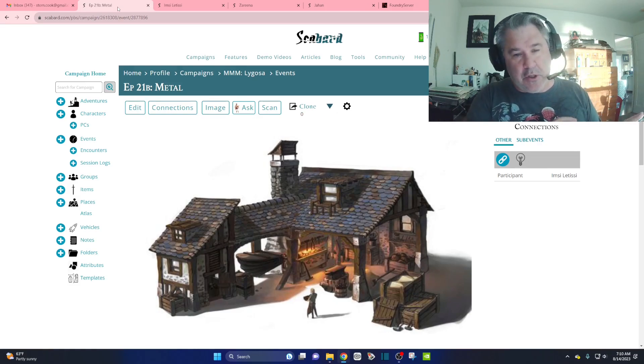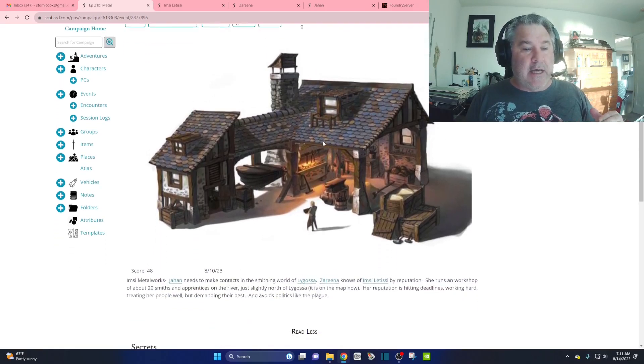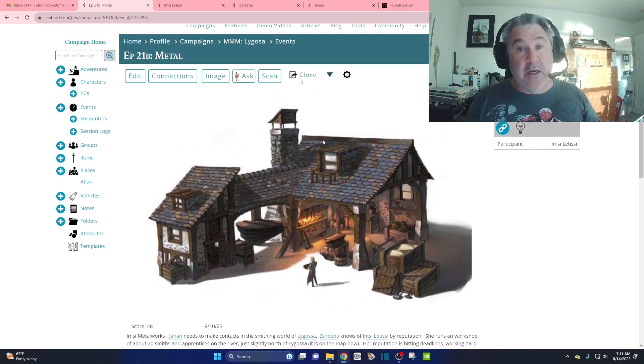He has three talents dedicated to smithing — this is a Conan 2D20 game — so I wanted to do something about that long-term goal, a subplot, to re-establish himself as a smith. When I had to pivot, I decided I was going to make a metalworks in Lycosa run by a woman named Impsey. She runs about 20 smiths and apprentices in a workshop doing everything from horseshoes to spar hooks. It's a nautical setting, so pulleys, spar hooks, prows — they work in bronze, iron, and steel. I called it a metalworks because I wanted it to be like a little guild, a place that would be a setting to spark something.